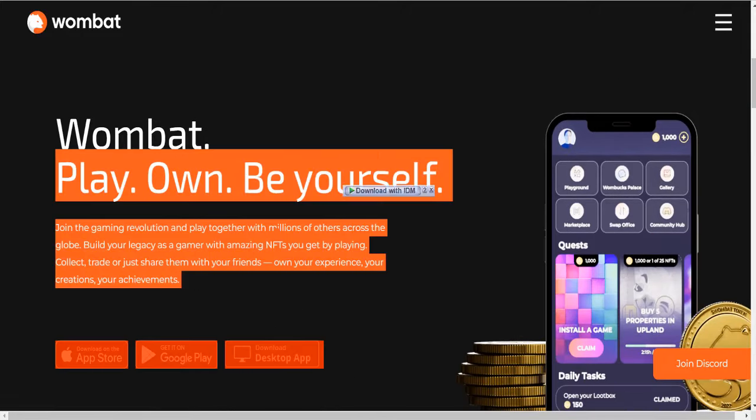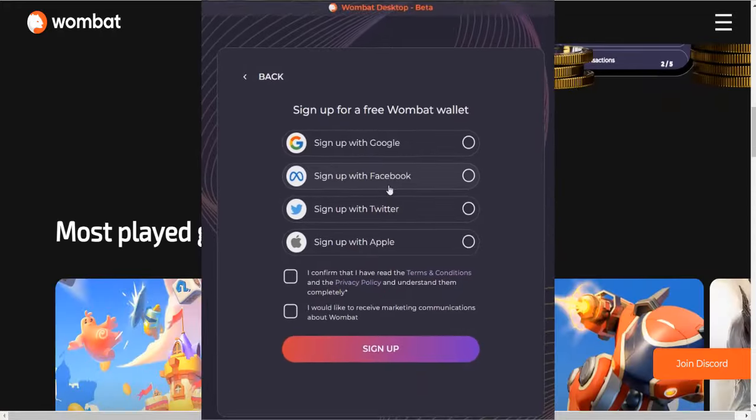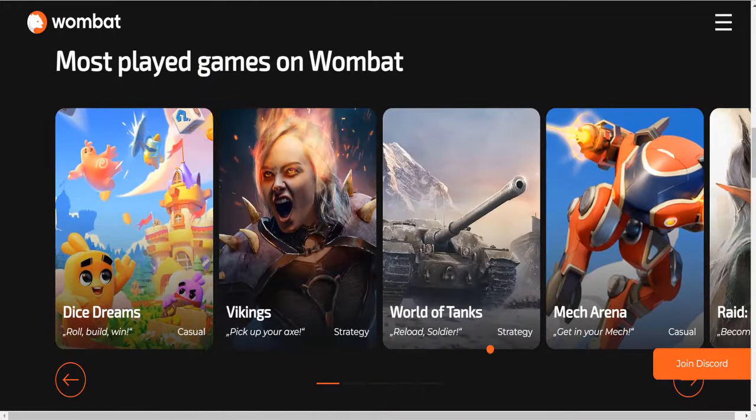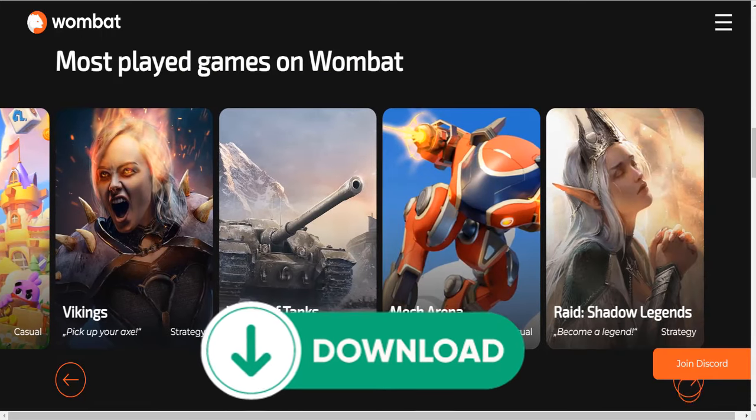For gamers, it's as simple as downloading the Wombat app, signing in with your favorite social account like Google, Apple, Facebook, or X, and then discovering and choosing the games you love. When you find a game you're interested in, just use the Wombat download link.